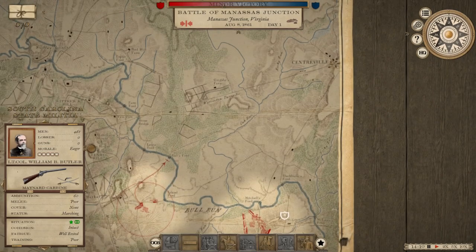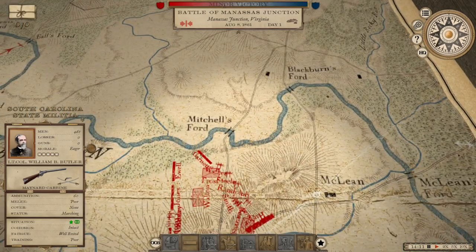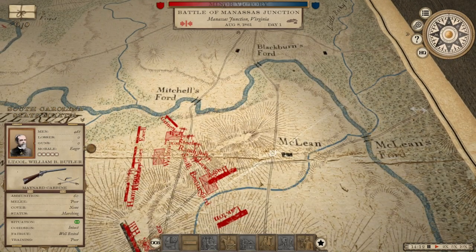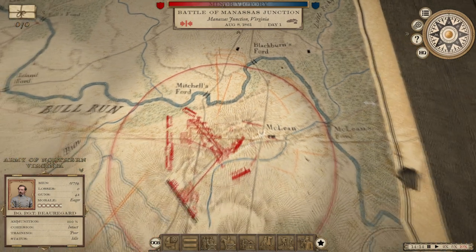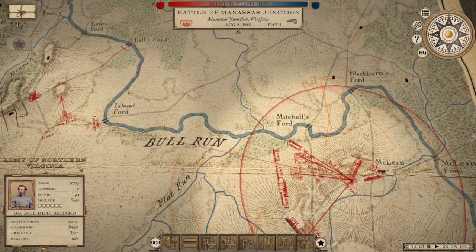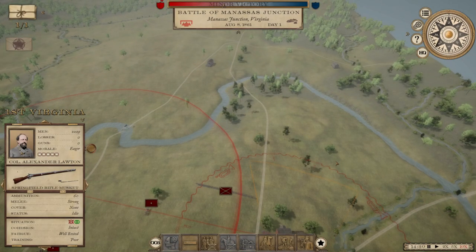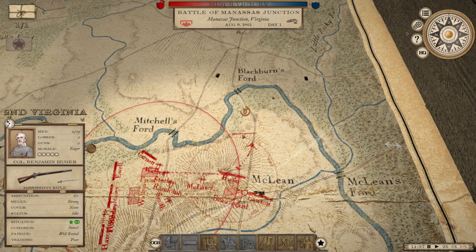I think it's more likely the enemy is going to come down this main road toward the objective and go through either Blackburn's Ford or Mitchell's Ford. We've got these two brigades facing west but they can easily just turn around and march toward McLean — the objective spot on the map — should the need arise. We'll speed things up to times 10. McLean is taken, great for us — starts giving us some victory points.